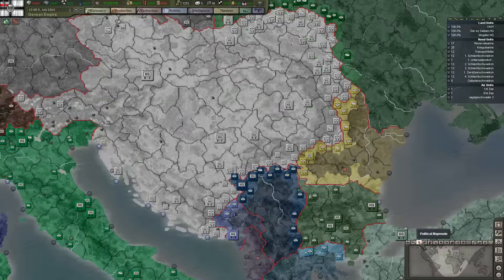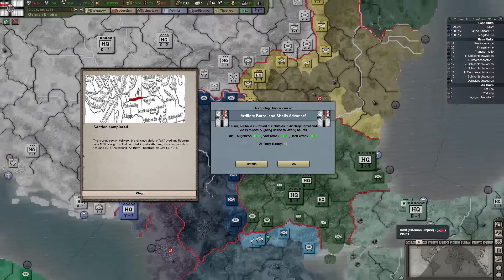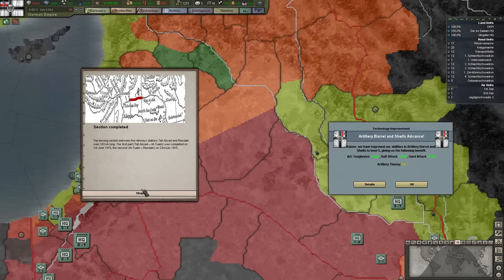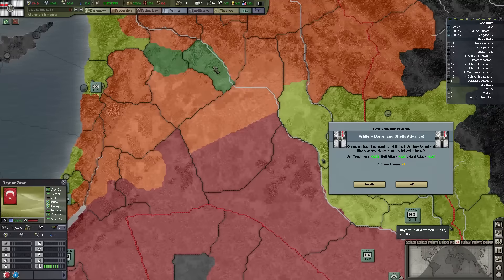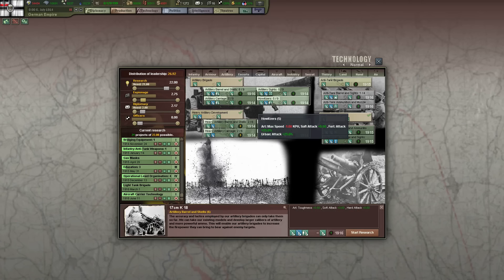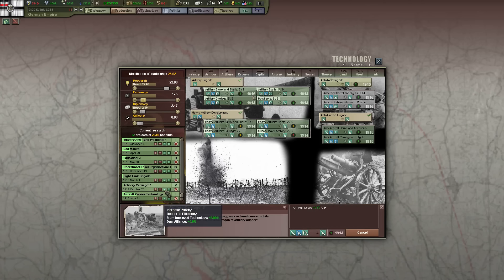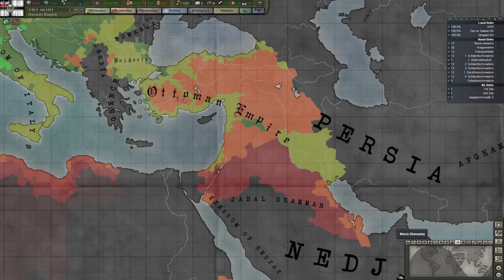Austro-Hungarian infrastructure, not so much. Section completed — what do we get? Lose infrastructure at level one. Mandate if Syria and Lebanon has a claim on the province. Artillery barrel and shells advance — let's go for carriage to make it faster. This will need more upgrades again to upgrade all the artillery in our army, which is by now quite a lot.